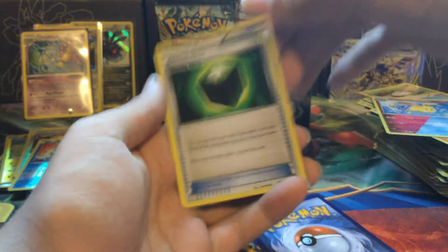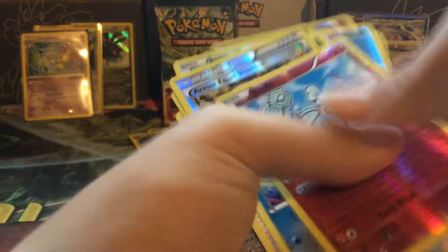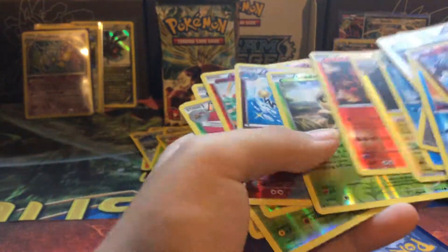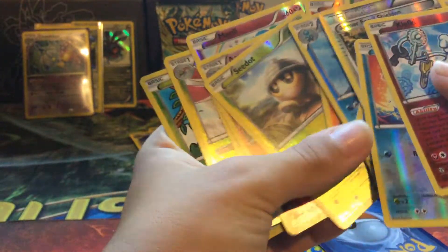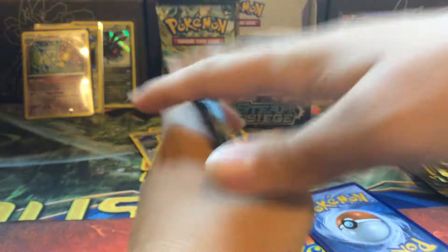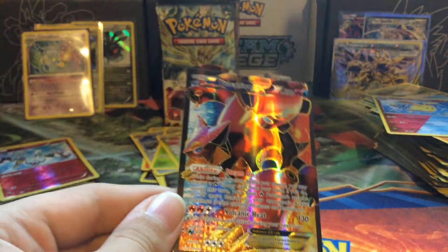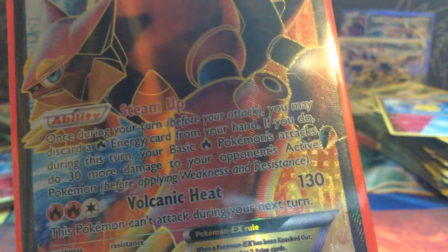Three and two, so last pack of this half. Got Joltik, Poniard, Fungus, Litleo, Ninja Boy, Azumarill, Greedy Dice. Reverse — Clefkey. And our final rare — there's a full art! Full art Volcanion EX! Alright, that's awesome. That's the way to end it.